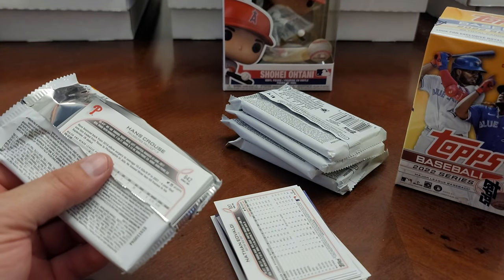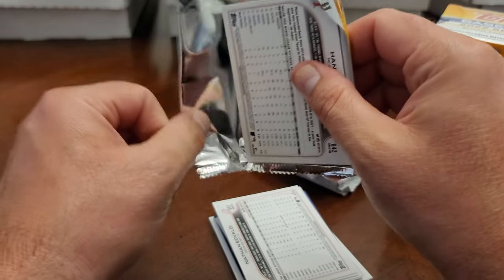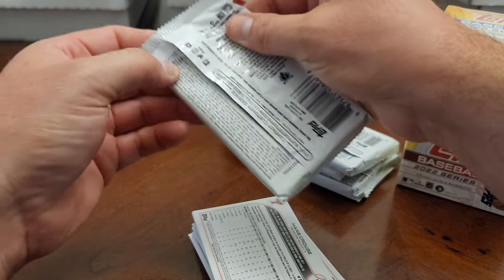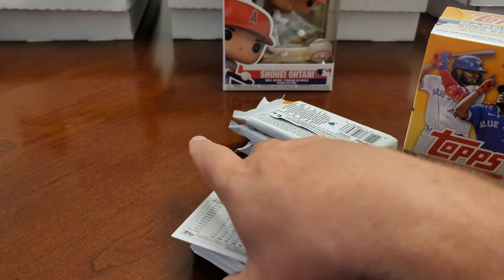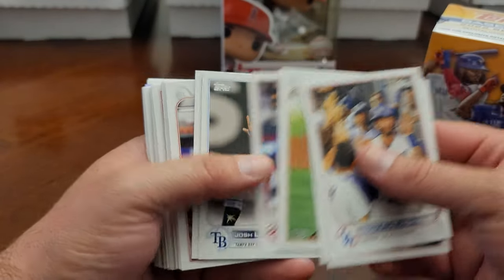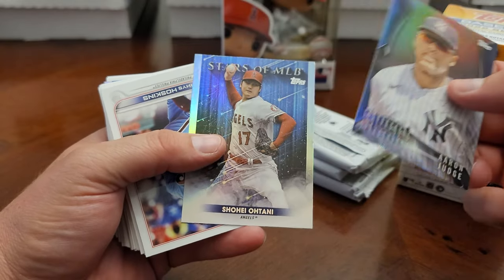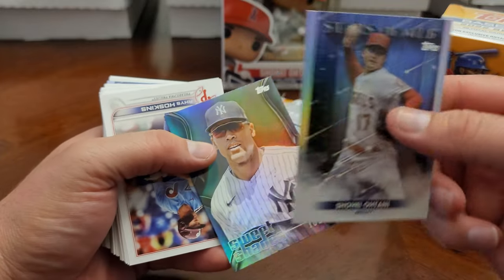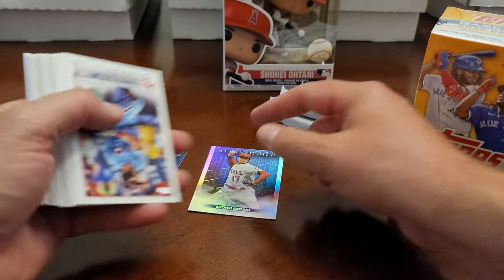There are seven packs here, 14-card packs. We'll do four and then the last three will include the relic. Let's do a quick rip through the base. We've got something here — sweet shades Aaron Judge and a Shohei Ohtani. Stars of MLB — these are new for retail, I've never seen the Stars of MLB yet.